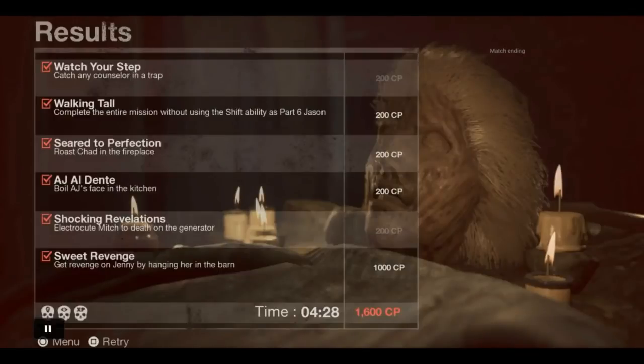Hey, what's going on guys. Today I'm going to bring you the second single player challenges video on how to complete 100 percent. This is in no particular order. I'm going to show you the hidden kill - where you have to hang Jenny and kill her by hanging, then place a trap for a counselor, and burn Chad. Those aren't hard; I'll show you the quickest and easiest ways.